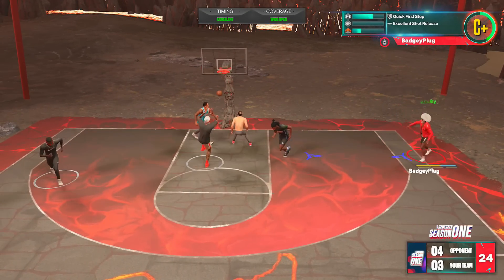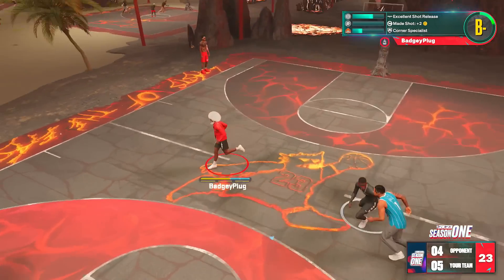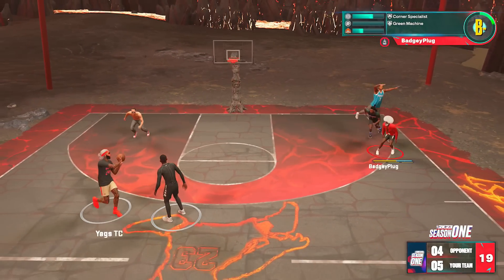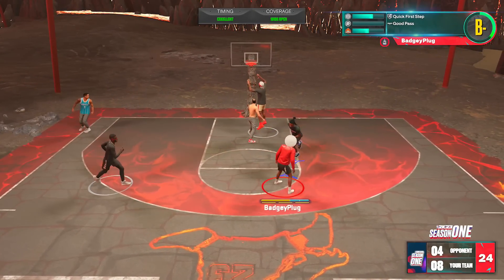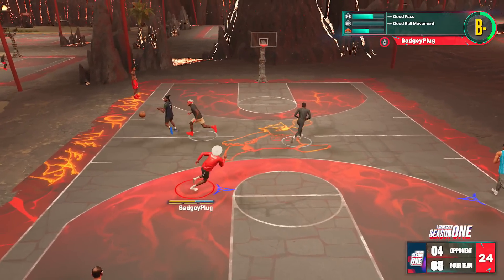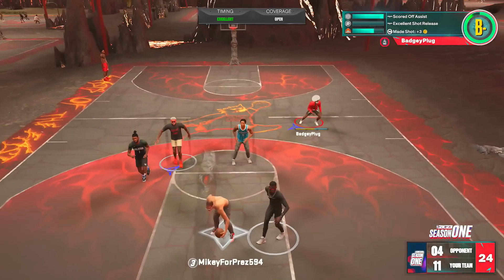I'm going to run to the corner right here. Fade just like that — wide open. He was pretty close to me for it to say wide open. I catch the ball in the corner, run out, hit Yogg's, he pump fakes and right to the corner to a dot. Bang, just like that. Team basketball — that's what I'm liking on 2K23. Yogg's is hawking those lanes. I'm pulling up right away — green bean machine.